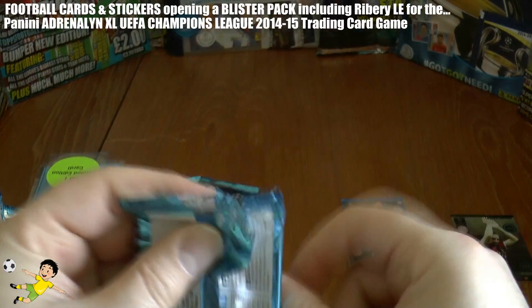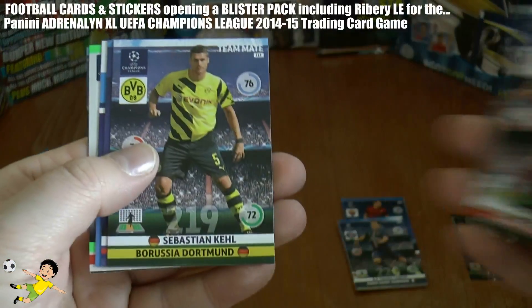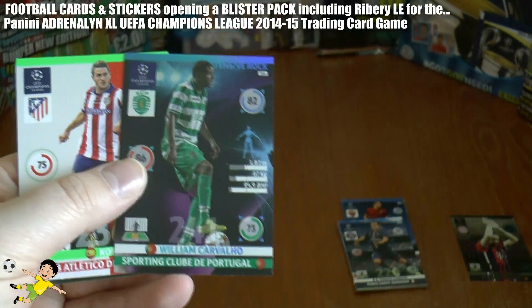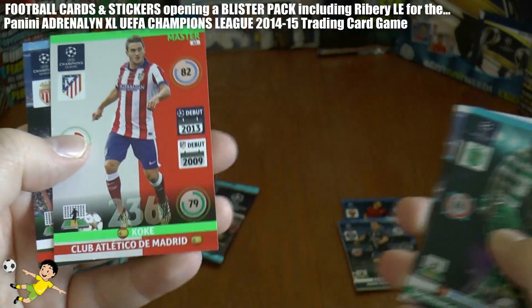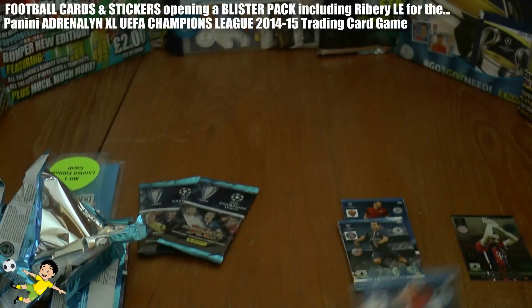On to the third pack: here we have Suarez, Kel, Sushi, then we have Carvello, Defensive Rock, Koke Master and Berber of Monaco.